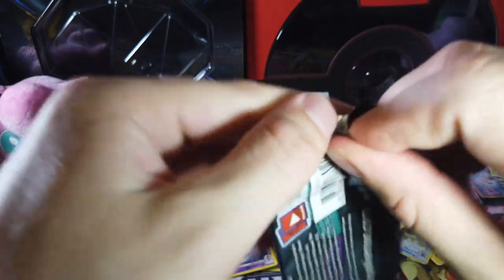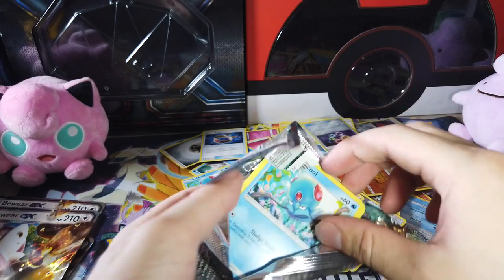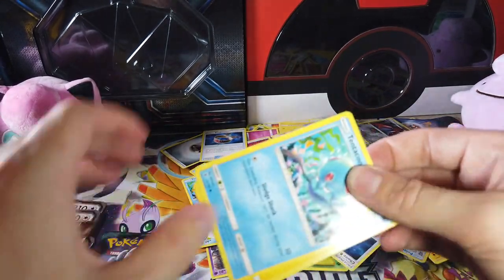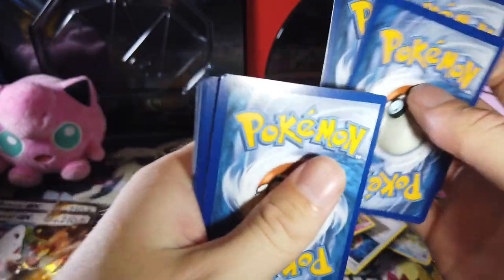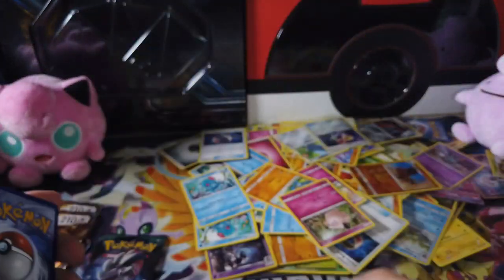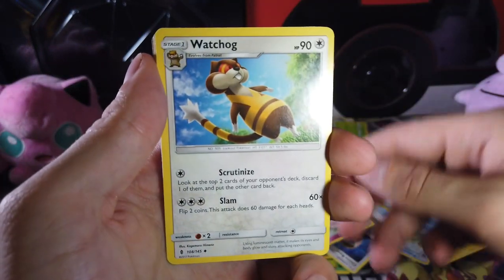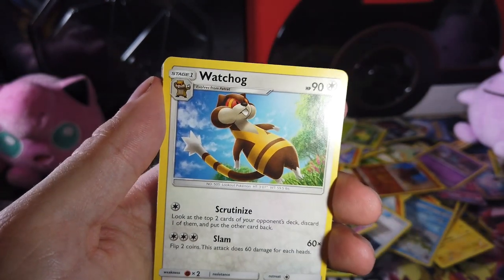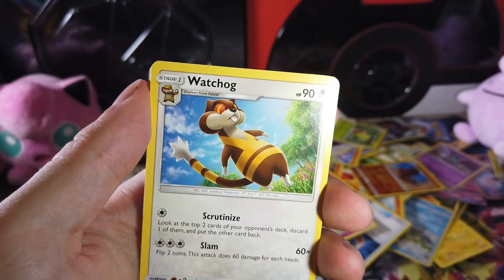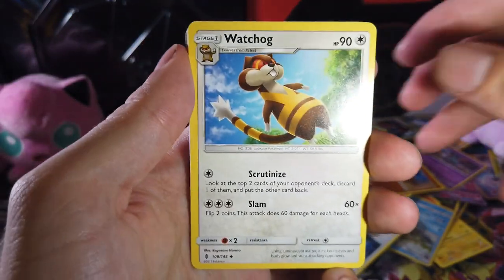Shout out to Gloom — at least Gloom knows what's up. Second to the last pack. There's a code, and that's three cards, and that's an energy. Weepinbell. Crybaby. Watchog — what? It's a hedgehog, I guess. I have no recollection of this Pokemon ever in my life.